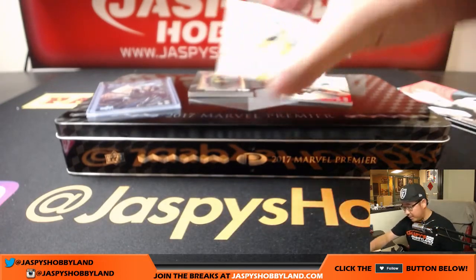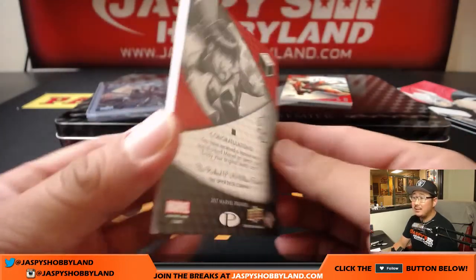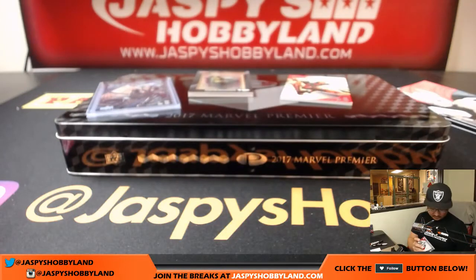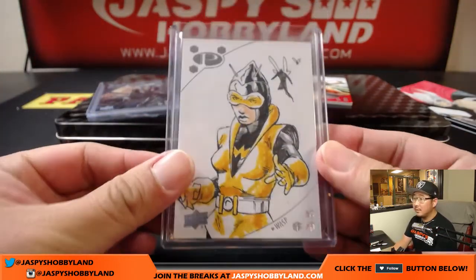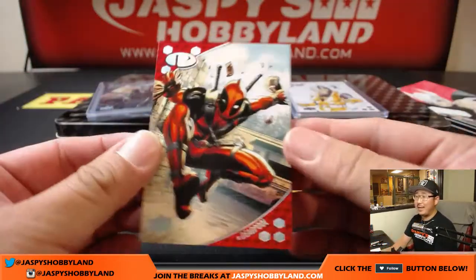Your other sketch card is Wasp — nice, clean-looking one right there. Nice one of one. There's your artist. You've got to stay positive on that, Tim. Otherwise, you may will that to happen.